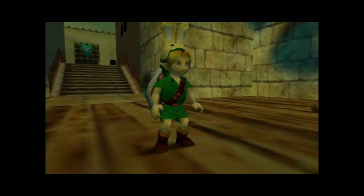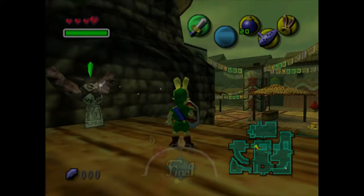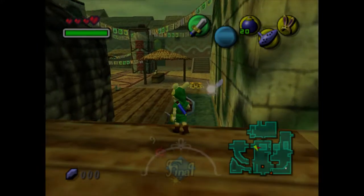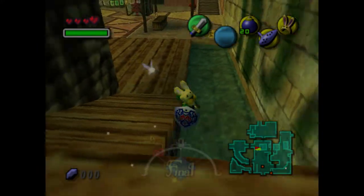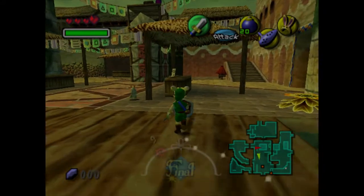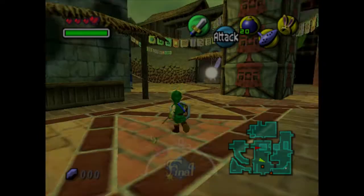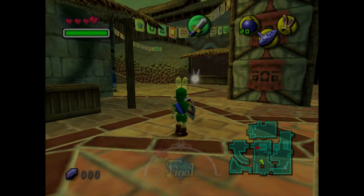Hello everyone and welcome back to Let's Play The Legend of Zelda Majora's Mask 100% walkthrough for the N64 and 3DS. In the last episode we learned about the Skull Kid's backstory and we actually fulfilled the wishes of youth, which is the name of the side quest to get the bunny hood which makes Link run faster.